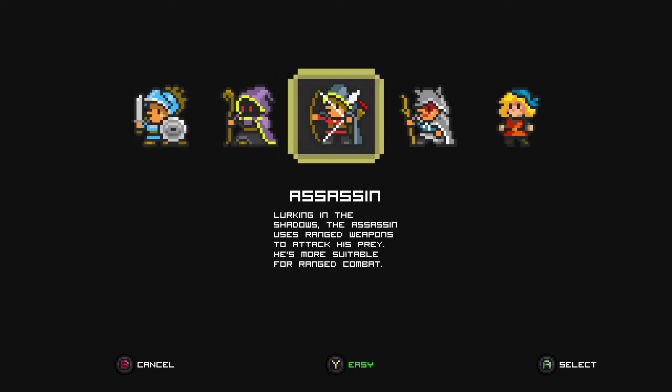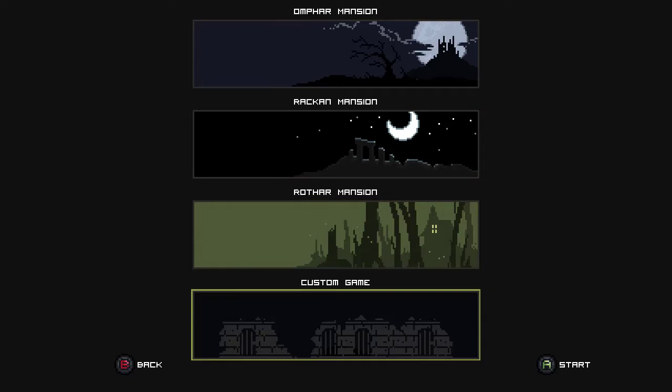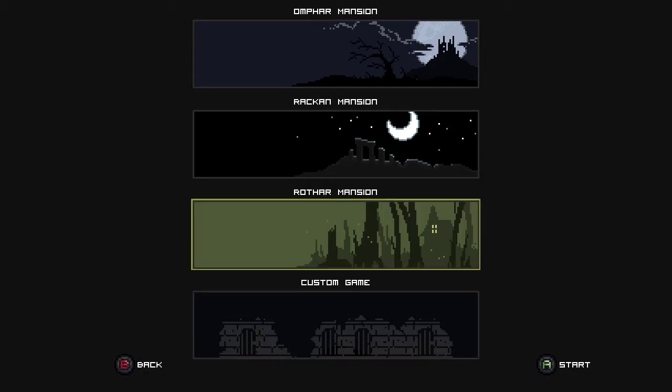Let me just take Assassin here. We've unlocked a custom game, which we can select parameters of how big the dungeon floors we want to be, how many floors — up to ten — we want to do, and what difficulty we want to do.